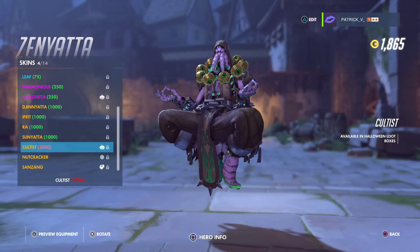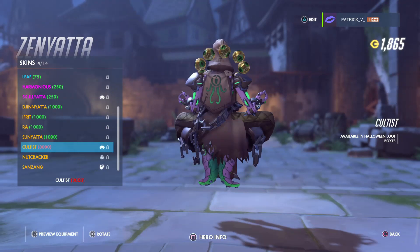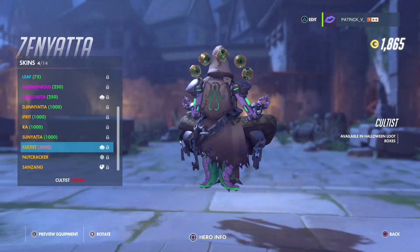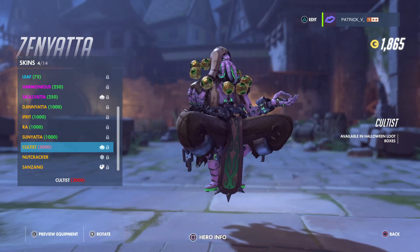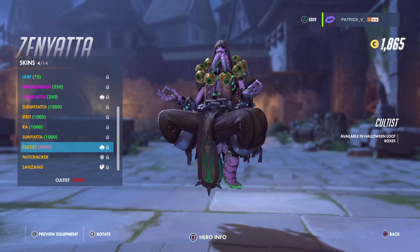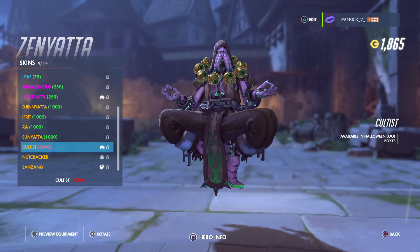And the final skin — I don't think this is the most amazing skin this event, because that goes to Symmetra, but as a Zenyatta main I need this skin. It's called the Cultist, and it's 3000 coins. Awesome skin. Blizzard has done an amazing job.